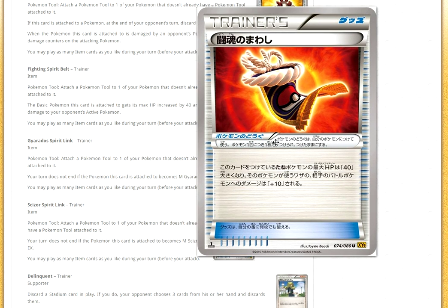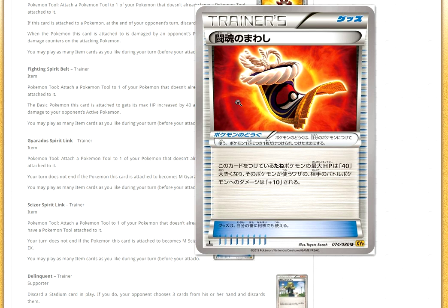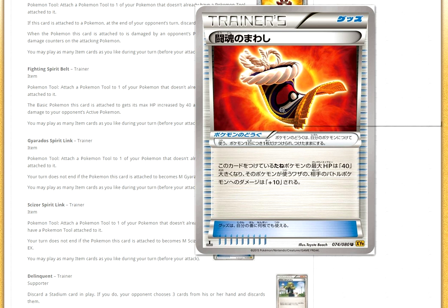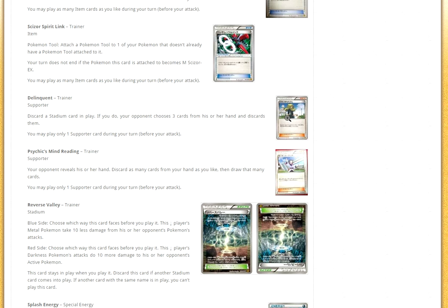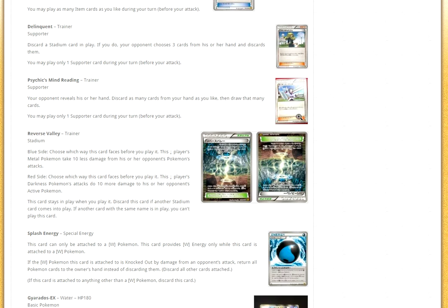Then we have Fighting Fury Belt, which confirms Muscle Band will not be getting a reprint. The basic Pokémon this card is attached to gets its max HP increased by 40 and its attacks do 10 more damage. Note that it's max HP — that means it has to have zero damage on it for that to work. Not as strong as Muscle Band, but it will be very strong with Night March. A Joltik with 70 HP is going to be a lot harder to knock out, and even a Pumpkaboo with 100 HP will be harder to knock out. I actually really like Fighting Fury Belt and think this card might be a replacement for Muscle Band. Then there's obviously the Spirit Links — Gyarados Spirit Link and Scizor Spirit Link. Then we have Delinquent: discard a stadium in play. If you do, your opponent chooses three cards from their hand and discards them. I think maybe people play one of these as a kind of counter to stadium decks.